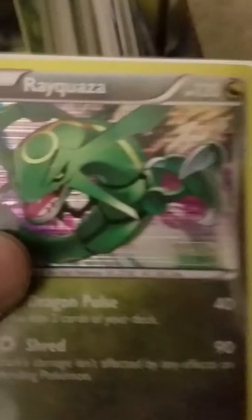I'm just gonna show you a couple more things. This right here — let me open it — is full of secret rares and reverses, like some holos. That one's a holo, that one's a holo, I have a Mudkip — that's a holo, it's pretty cool.